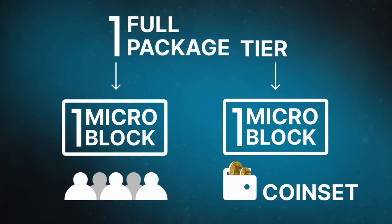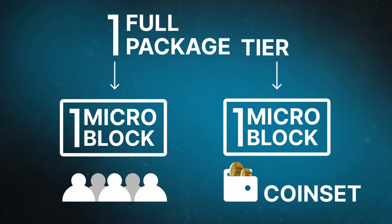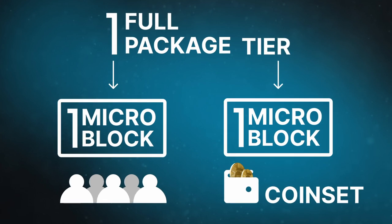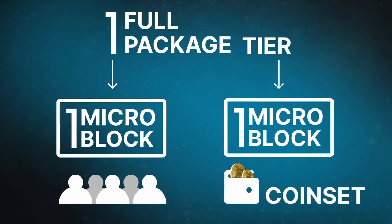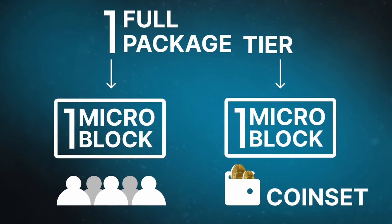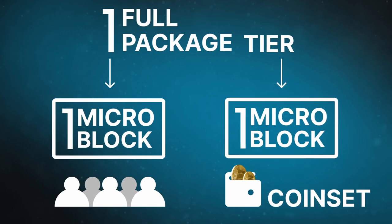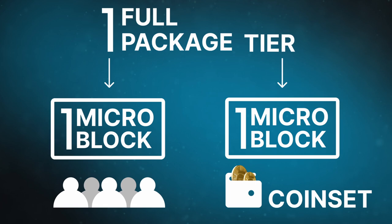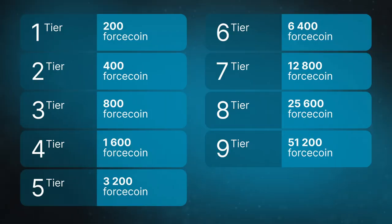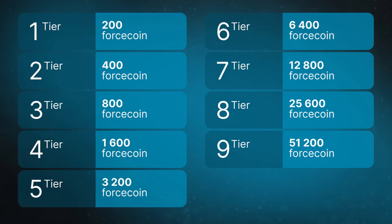The first full package costs 100 DAI. The full package of the first tier produces one microblock of Force Coins for distribution within the network and one microblock for your wallet. At the start of the launch, there are 200 Force Coins in one microblock, then the number will decrease. If you activate only a tier, the first one costs 50 DAI, and you get the opportunity to buy Force Coins for an extra 50 DAI within 30 days. At the same time, you can also earn from the partner network.